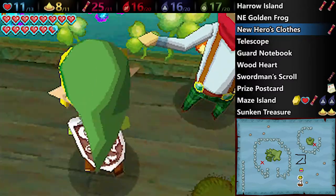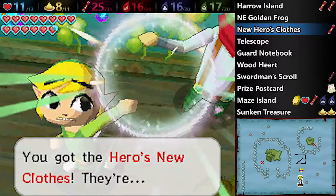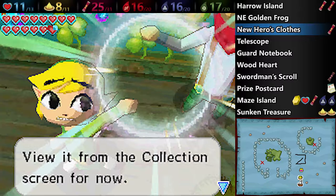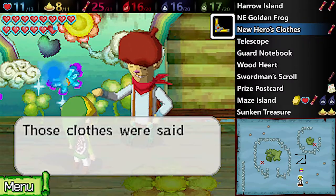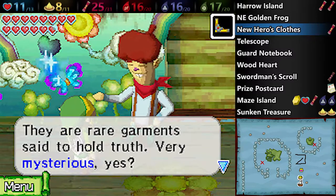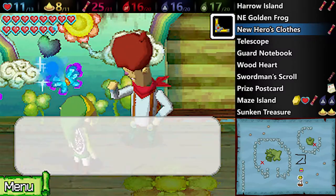He then asks you if you want something mysterious or something normal, and actually what he's going to do is give you both — so regardless of which one you choose, he will give you both prizes. The mysterious option is the hero's new clothes, which are... nothing. You'll find out what that means here in a little bit. He'll give you the normal thing as well, which is a treasure map.